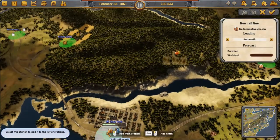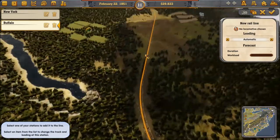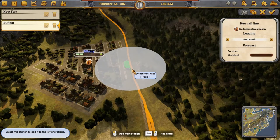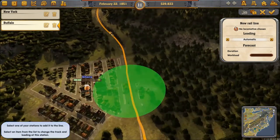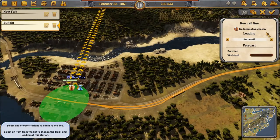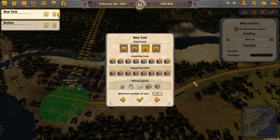Right, we're going to set up a rail line going from New York all the way without stopping to Buffalo. Once we've sent this train out we really need to double track at least part of the route and upgrade these single stations into two-track stations. We'll dock the normal trains in platform 1 and let our passenger trains overtake in platform 2. This is going to be a manual line from New York — we want to just take passengers. We're going to use platform 3, and we can see this yellow line has moved to platform 3. We want eight carts.